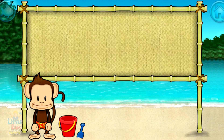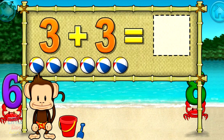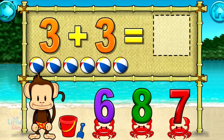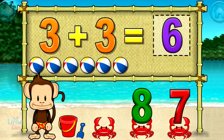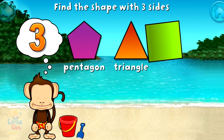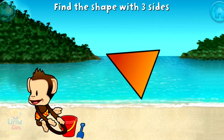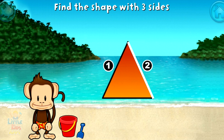Addition time. 3 plus 3 equals 6. Terrific. Touch the shape that has 3 sides. That's right. A triangle has 1, 2, 3 sides.